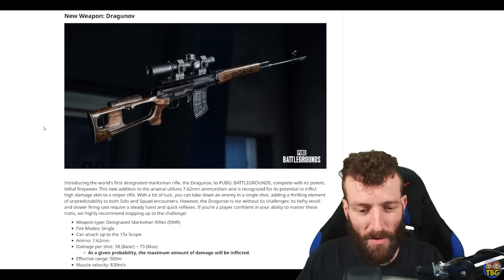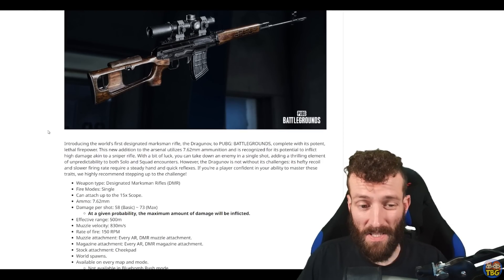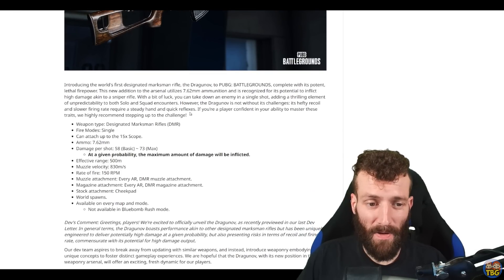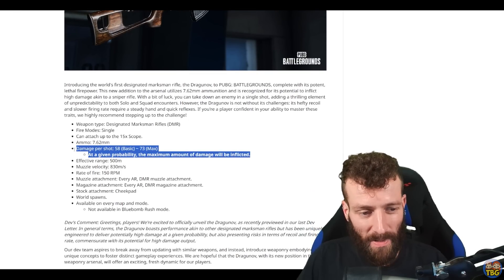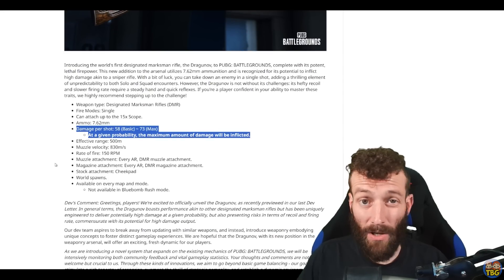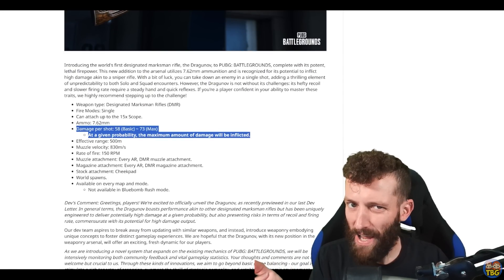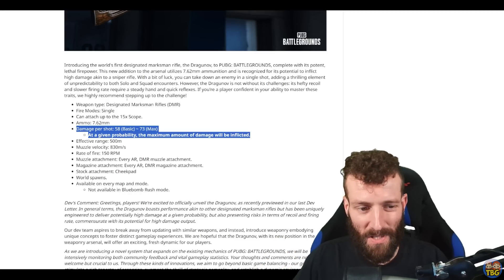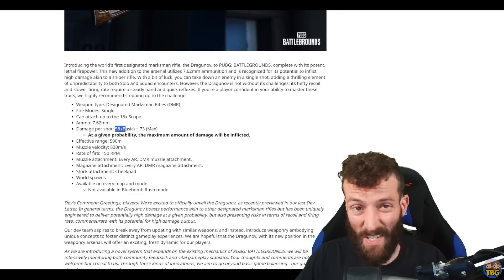First up, the Dragunov — the new DMR. You might be familiar with this gun, it's in lots of other games. It's a 7.62 DMR with pretty strong recoil. It hits pretty hard and it's got a weird little mechanic they've put in that we don't see on any other guns in the game: it basically does a random amount of damage between two different values — from 58 to 73 damage — with a given probability to do different amounts within that range.